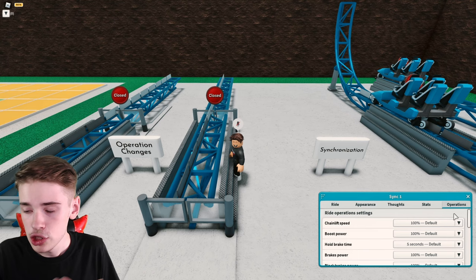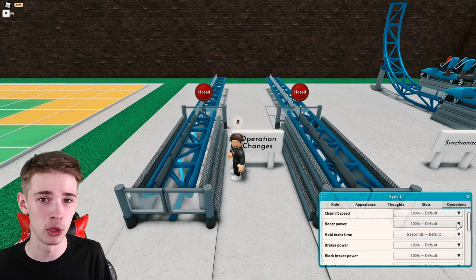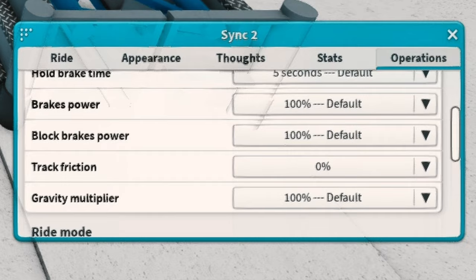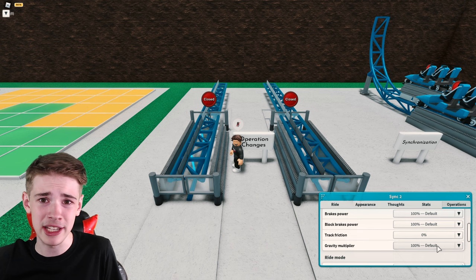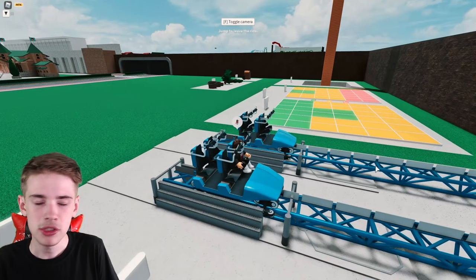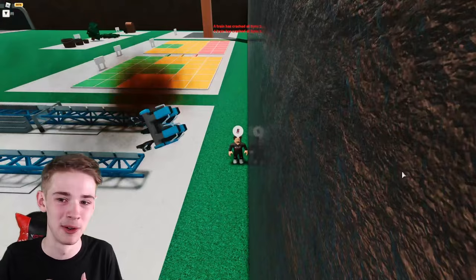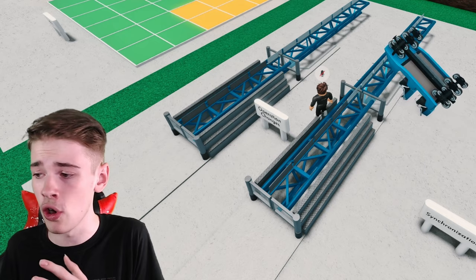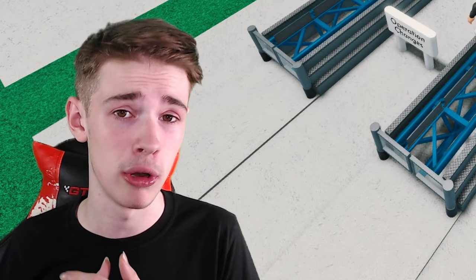Another thing you can do with this game pass is operation changes. Going into the operations tab you can see there's a bunch of stuff you can actually change. For example, on this second coaster we're going to lower the track friction to 0%, which means the coaster will slow down slower. We can raise the boost power to 500% so it'll be five times faster, and we can even change the gravity multiplier so it goes downhill faster but uphill slower. With 500% boost power and 0% friction, running both synchronized looks completely different — this one goes flying right in front of it. This is really useful if you want to increase chain lift speed or if the coaster isn't quite making it around. The in-game default friction isn't quite perfect compared to real life, so you really need this if you want to build a more realistic roller coaster.